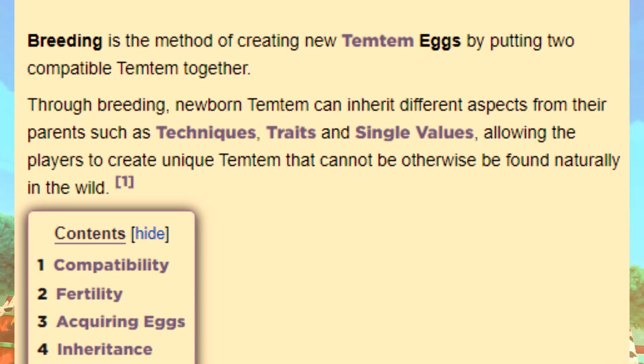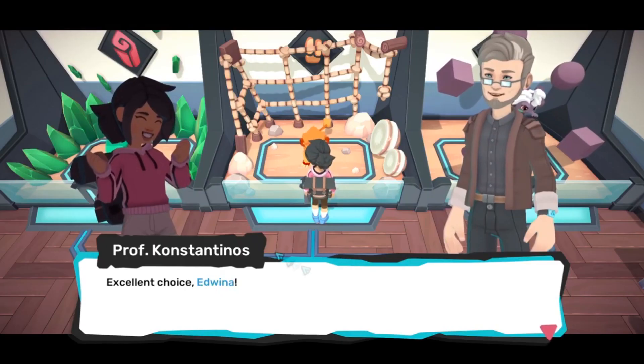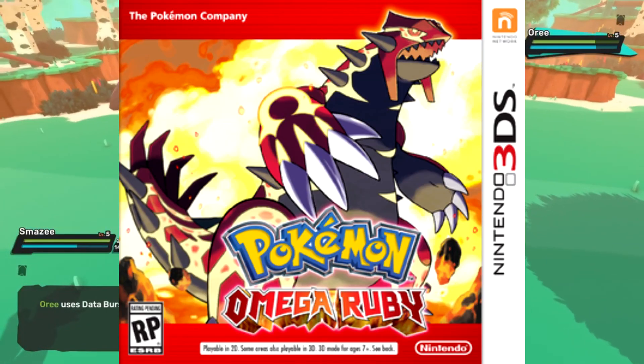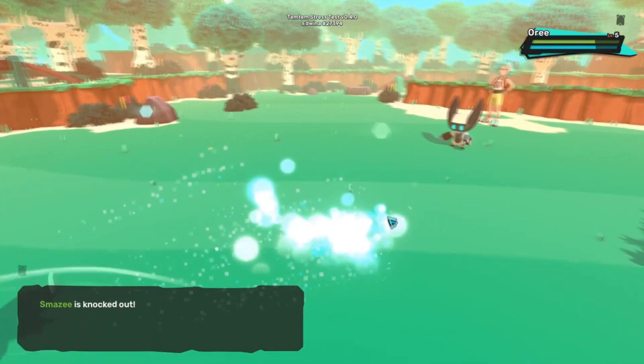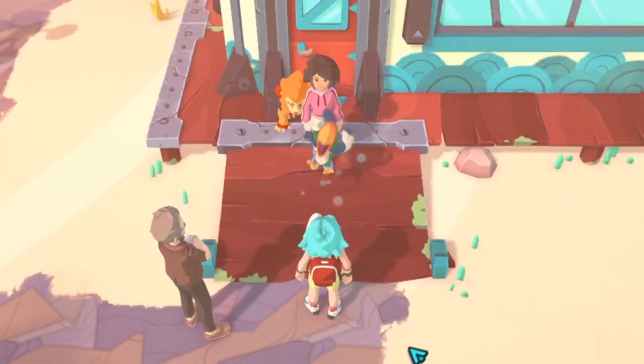It reads: Breeding is a method of creating new Temtem eggs by putting two compatible Temtem together. Through breeding, newborn Temtem can inherit different aspects from their parents such as techniques, traits, and single values, allowing players to create unique Temtem that cannot otherwise be found naturally in the wild. This is all straightforward information. If anyone has experience breeding in Pokemon, much of this is the same — parents pass down stats, natures, etc. Temtem seems to be no different, however there are very key differences in Temtem breeding that set it apart from Pokemon. So this all starts with our first point: compatibility.